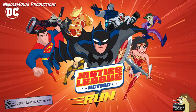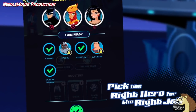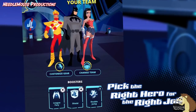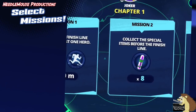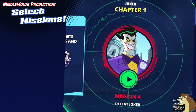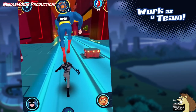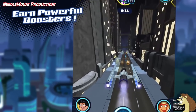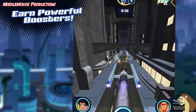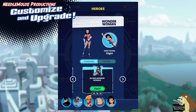Justice League Action Run, released in 2017 on Android. This was a tie-in game to the animated series Justice League Action, which is actually a pretty good show. The game is very simple — it's a typical Android game with gameplay mainly of tapping and swiping left and right. As the name suggests, the character you choose runs, and you collect objects, destroy objects and jump over things. There are also missions to accomplish, including boss battles. It's not a bad game if you're on the train and need to kill some time.